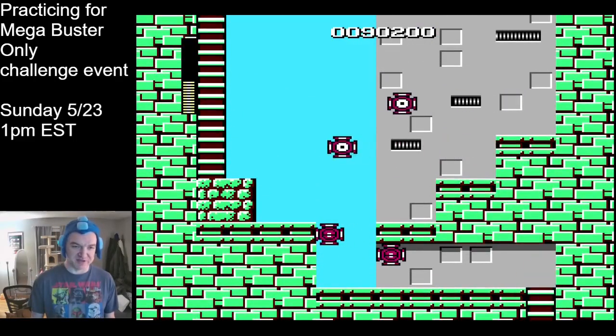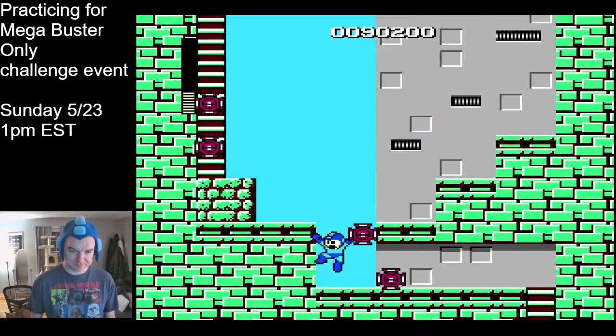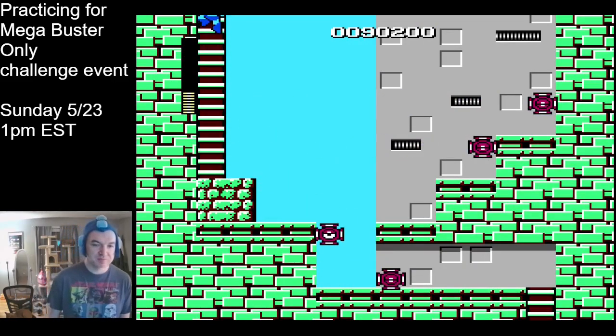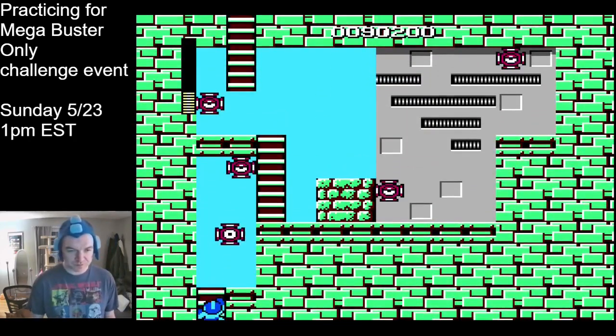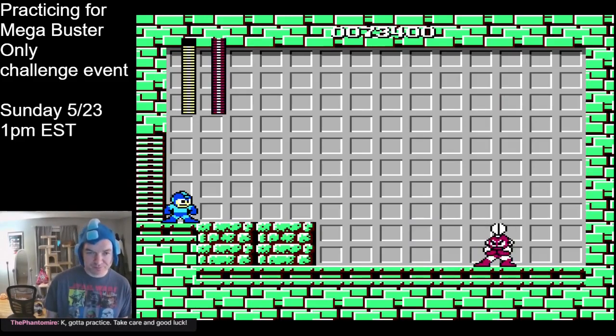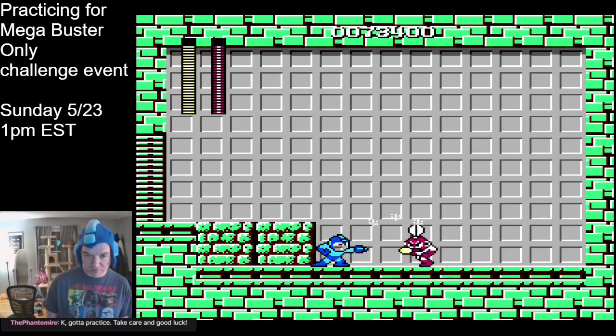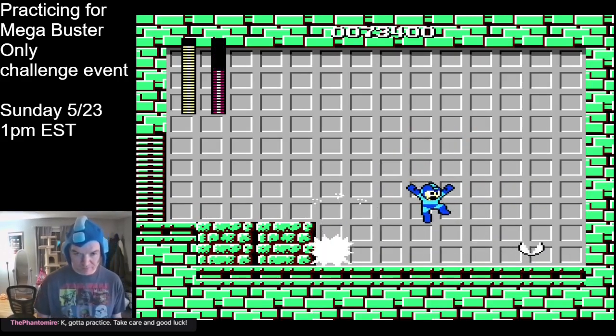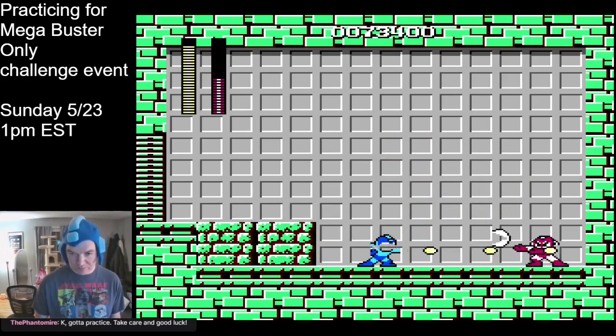Moving on to Cut Man. His stage is pretty straightforward — there are some sections where you want to abuse the pause glitch and do some precise jumping. On to the boss fight: when you start the fight, just walk straight down and start firing at him. He's going to throw his cutter out at you — just jump over it and start walking towards him. He's going to jump over you, just turn around and fire, and keep doing that until he's dead.